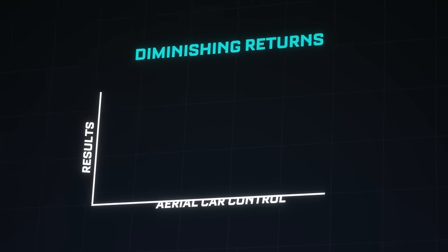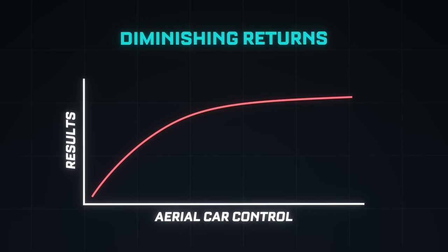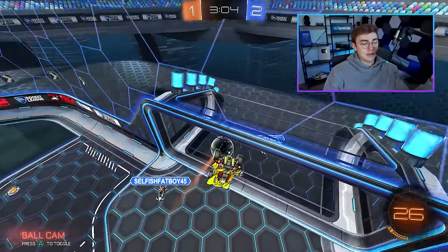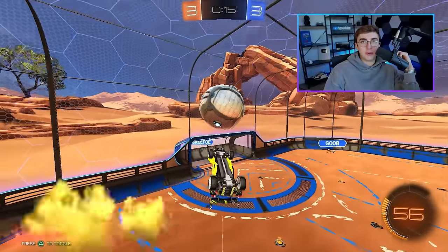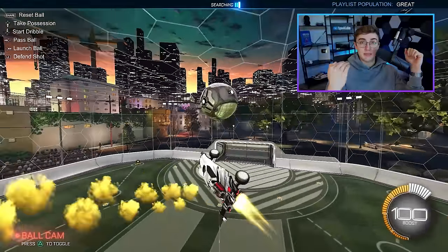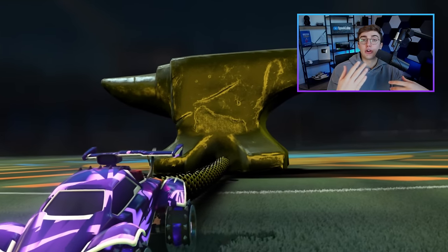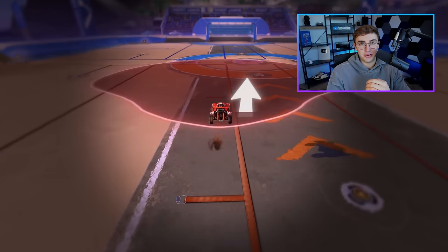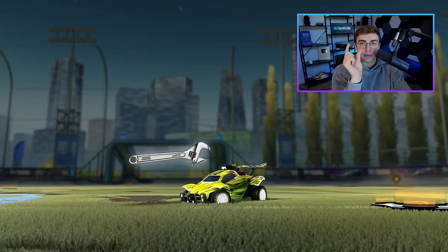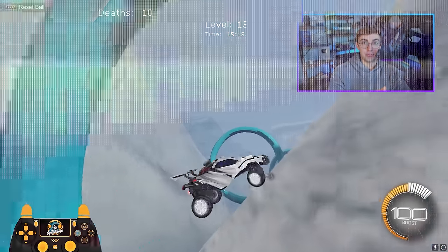The reason is diminishing returns. When it comes to airroll, diminishing returns means the more aerial car control you develop, the less results you'll see in game. Once you understand how to control all the different tornado spins, you'll get 80% of the results for your airroll. To be honest, step seven is where I'm currently sitting and I've stopped my training. What holds any player back is their weakest link — if your weakest link after completing step six or seven is not airroll, do not obsess about getting that last bit of aerial car control, because it'll take a ton of time and won't get you much results.